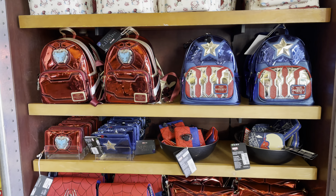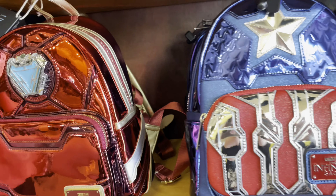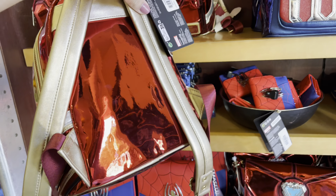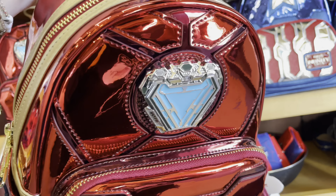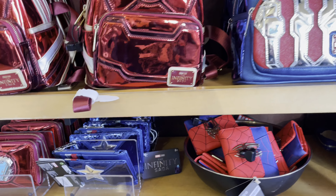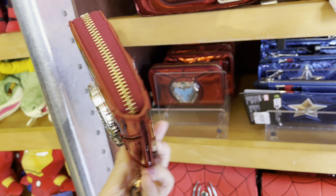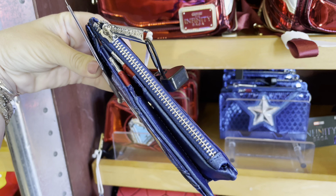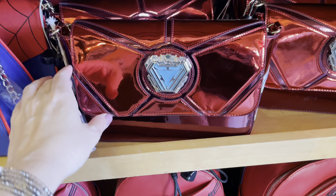We have some brand new Marvel Loungefly items — there are backpacks for Iron Man and Captain America. I love how shiny they are. There is a wallet for each, one that zips completely up and one with a snap, zipper, and card pockets. There is also a crossbody bag.